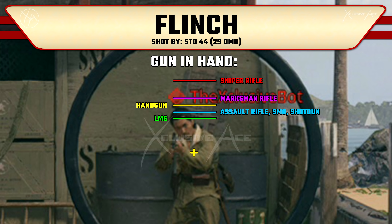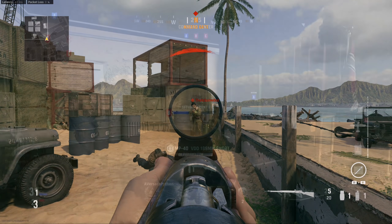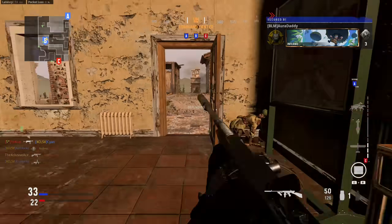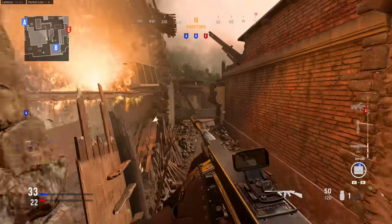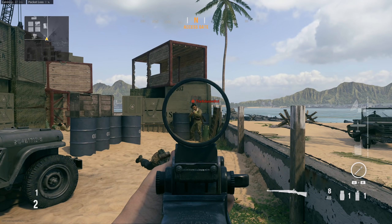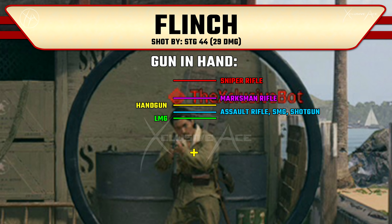If you have a handgun, a marksman rifle, or especially a sniper rifle in your hand, you're going to receive more flinch when you take damage, making it far more punishing to be shot. For sniper rifles this makes complete sense — they kill in one bullet, so you need that one shot to either hit or miss, and the counterplay is being able to flinch them off target. Marksman rifles I feel are a bit on the high side, but there are attachments you can use on many of them to mitigate the flinch you receive.